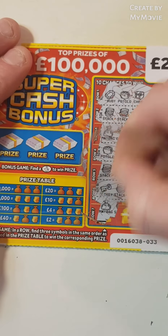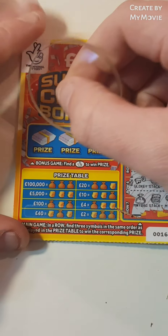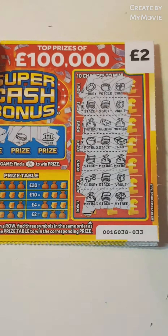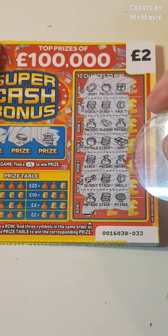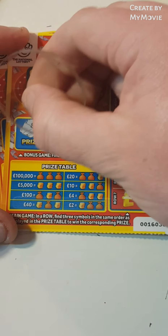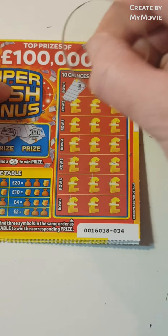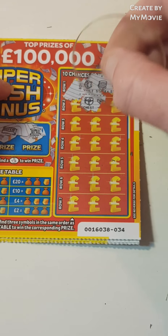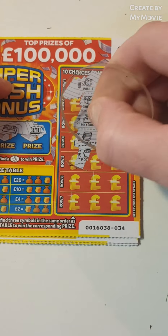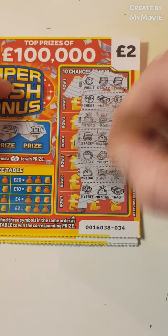We have a key and a vault, money bag, stack, and a money tree. Can we find the fingers? No fingers, but we did manage to get two pounds on that one. So there is a stack, money bag, money bag — stack, money bag, and money bag — two pounds back. Start with fingers? No fingers, nothing on that one.